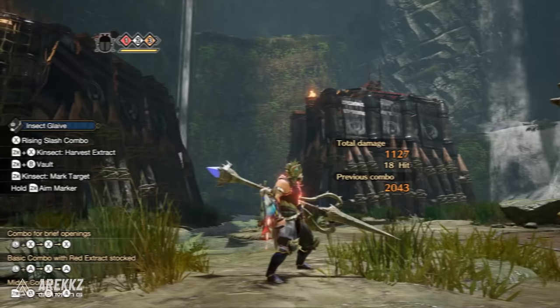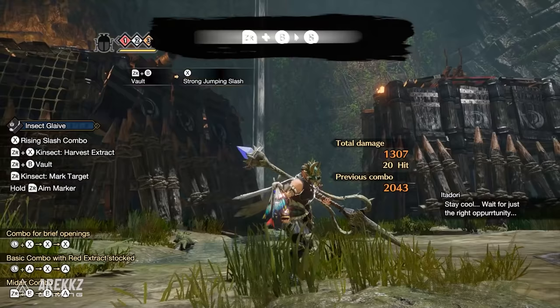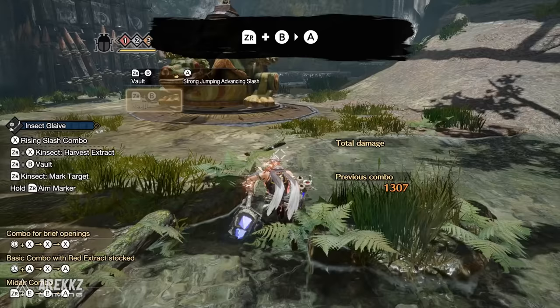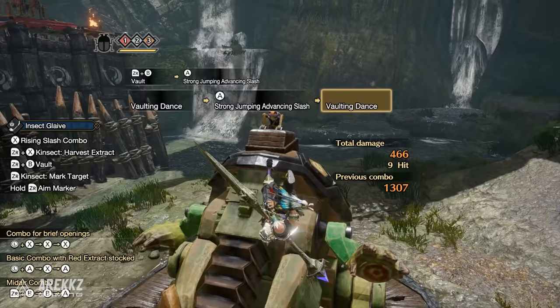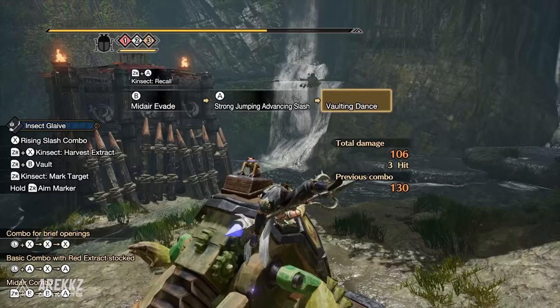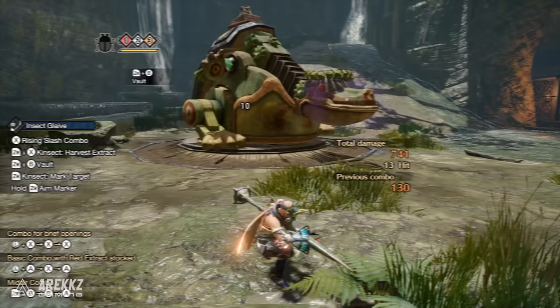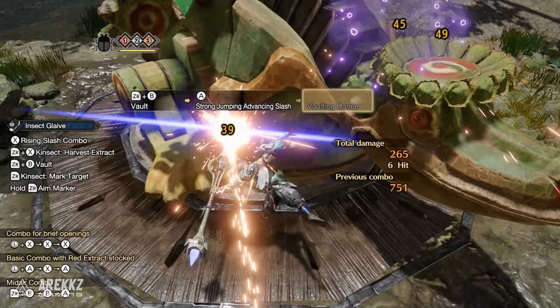The red buff also gives you new tricks in aerial movements. Pressing ZR and B to vault into the sky then pressing X now performs the strong jumping slash. The mid-air dodge remains the same. Your advancing slash becomes the strong advancing slash — instead of a single swipe, you now perform a helicopter motion with multiple spin attacks, and the final hit launches you back up into the air. Performing these moves uses a little stamina, and even with plenty of bar left you can only perform a total of three back to back — attempting a fourth will see you land regardless.